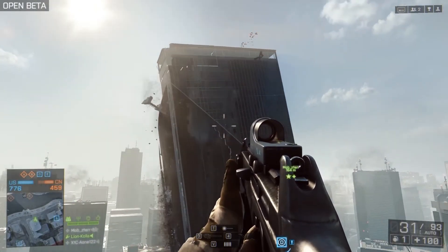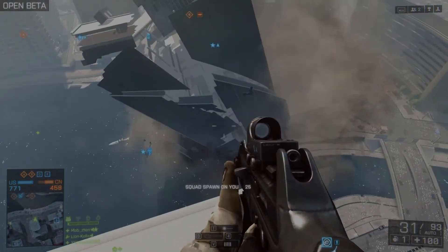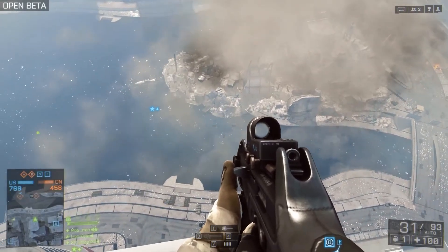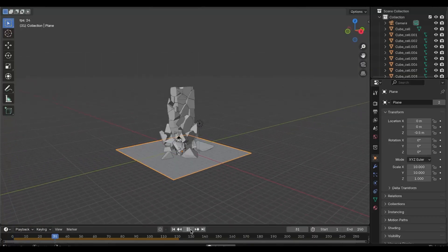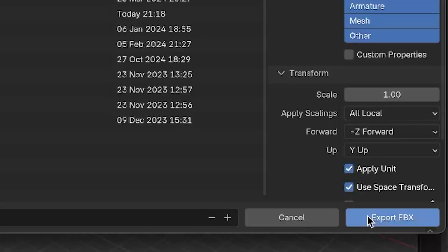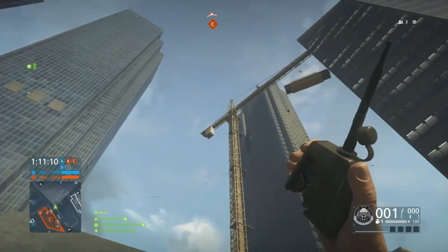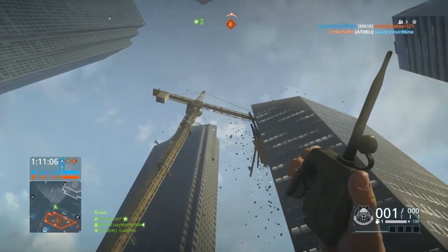The easiest and most efficient method to add destruction in a game is baked simulation. You've probably seen this in Battlefield. This building collapse is a great example. Developers take a building model, run a destruction simulation in 3D software, save the whole thing as a pre-made animation, and then drop it into the game. Your computer just plays it back with some effects layered on top, which means it's not very demanding and works well even on less powerful systems.